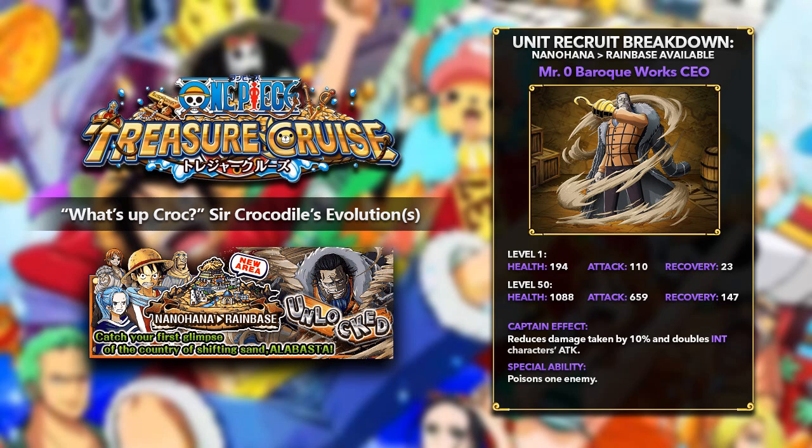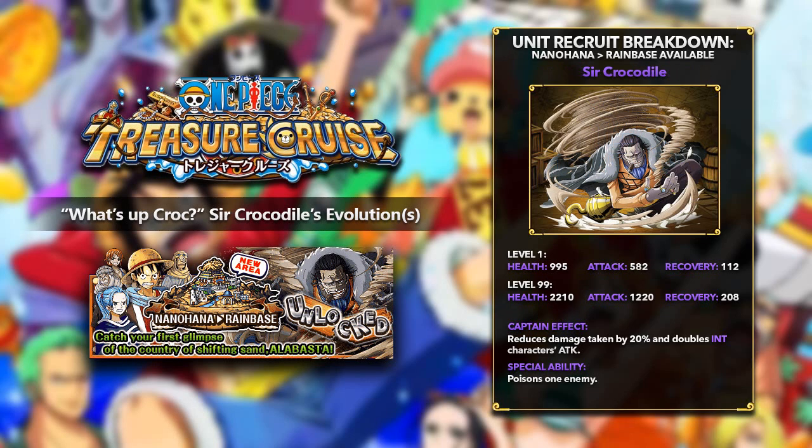Now let's talk about his four-star evolution, available right now in One Piece Treasure Cruise Global. Once you evolve the three-star version, Mr. Zero, he evolves into the four-star version, Sir Crocodile, also available right now from Nanohana Rain Base. At level 1 he has 995 health, 582 attack, and 112 recovery, and he maxes out at level 99 with 2,210 health, 1,220 attack, and 208 recovery — some very strong stats for a four-star unit. His captain effect reduces damage taken by 20% and doubles the attack of all intelligence units in your crew, while his special ability will also poison one enemy.